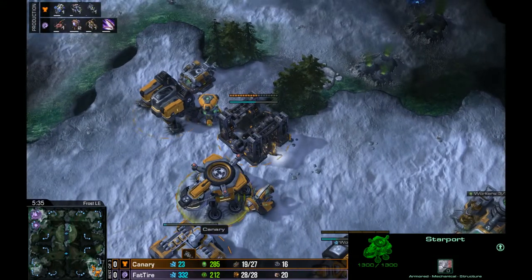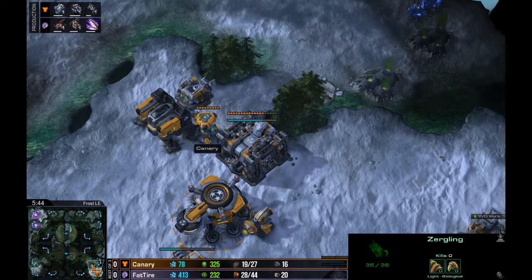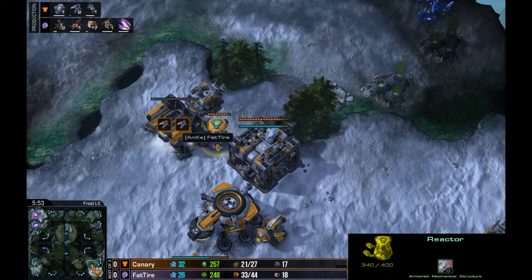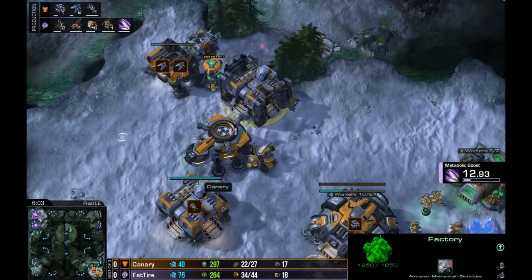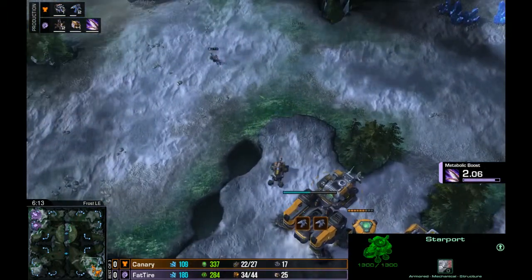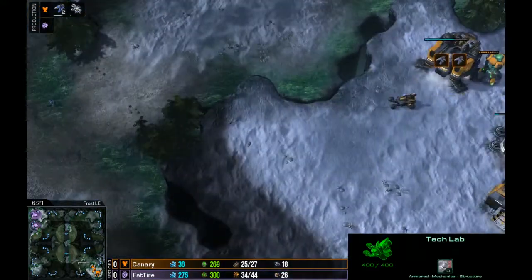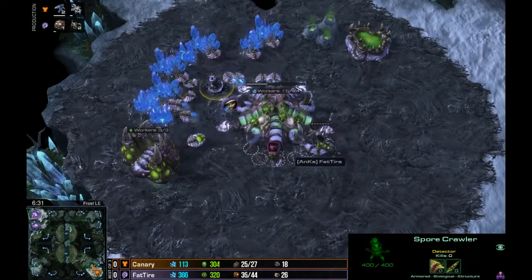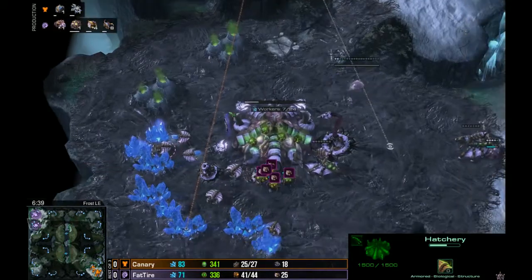There's no offensive units at the front door to stop even one Zergling — so he's just going to sit there and scout. He clicks on Canary and sees the starport and the Tech Lab. That's money right there — one Zergling got a great scout off. Even weirder, the starport is doing absolutely nothing, sitting there on its Tech Lab. That's the first unit Canary's made all game. He has no idea what's going on on his opponent's side of the map.